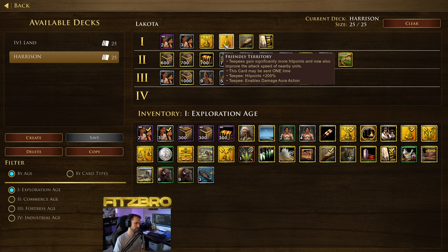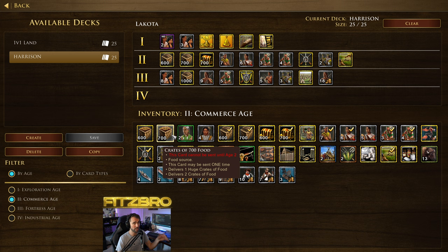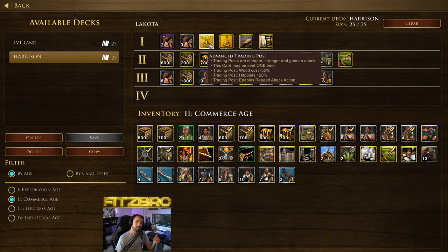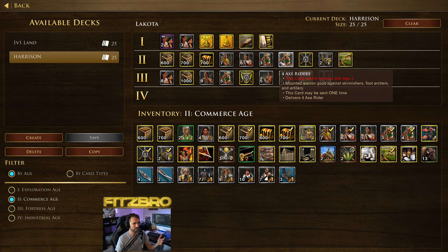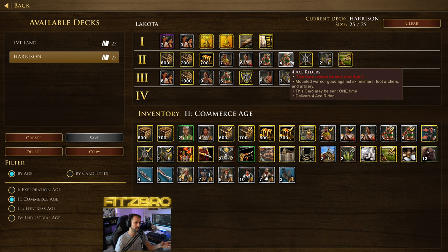I also have Friendly Territory in the deck — it gives the TPs more hit points and attack speed. I don't usually send this until way later; all the other things are going to be more powerful early. You could even consider putting 700 Food in here in place of something, just to have the resources to pump out batches of cavalry. Another thing I have is Advanced Trade Post. I've experimented with sending this instead of going straight to four Axe Riders in transition. On maps where I can get three trade posts, this could be pretty good — you save some wood and they're more defensible with more HP and a bit of attack. So I've experimented with three villagers, Advanced Trade Post, then four Axe Riders depending on the map and matchup.